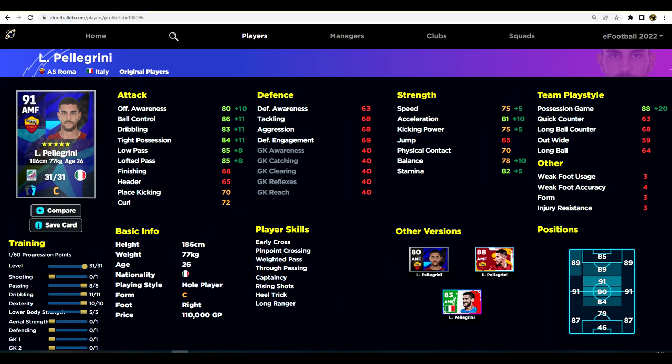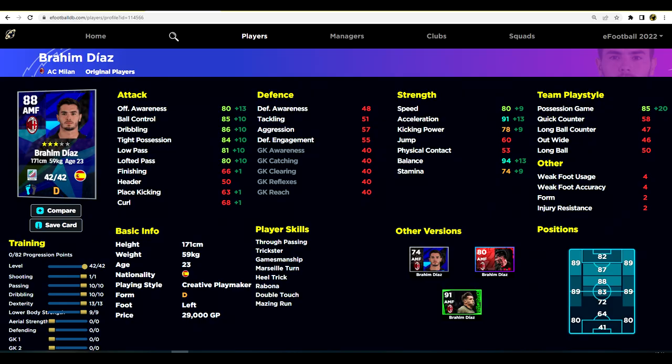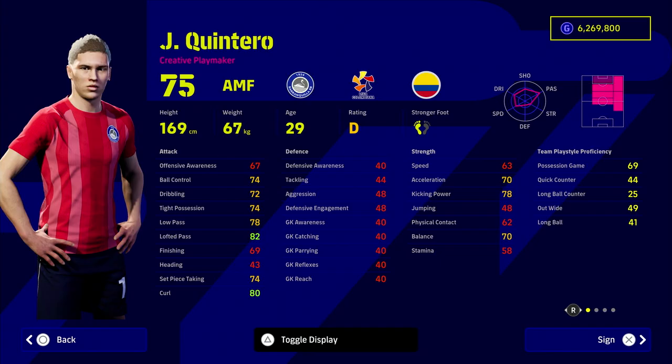Next is Brahim Diaz — a lot of people recommended I check him out. I actually had a player review started on him back in eFootball 2022. His live update rating with form is a slight concern, and he doesn't have weighted pass, but for the price — under 50,000 GP, only 29k — that's nothing, you can earn that in a couple of matches against the AI. He has 91 acceleration, so he's more of a run-and-gun player with that fast burst of pace from attacking midfield positions.